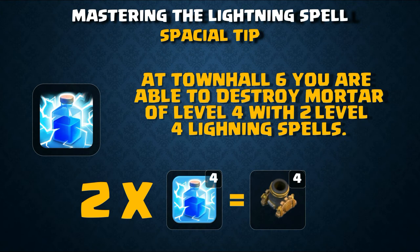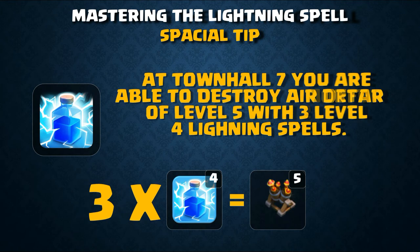At Town Hall 6, you can destroy a level 4 mortar with two level 4 lightning spells. A far-away mortar is destroyed by the two lightning spells, while a nearby mortar can be destroyed by the barch itself or by CC wizards or hog riders.